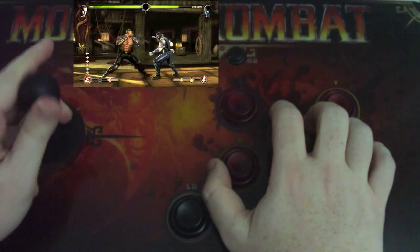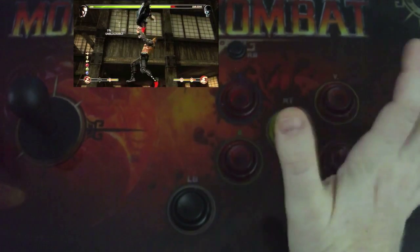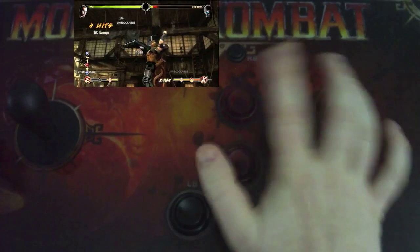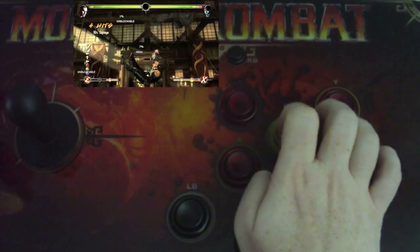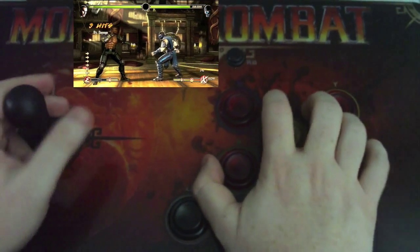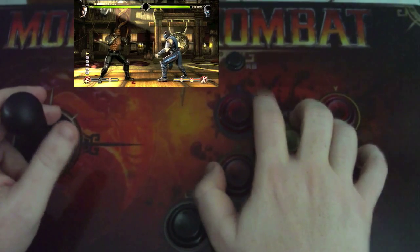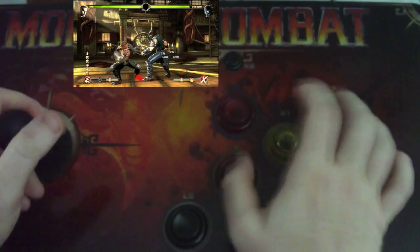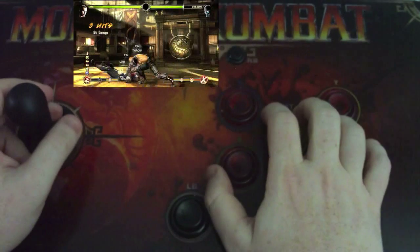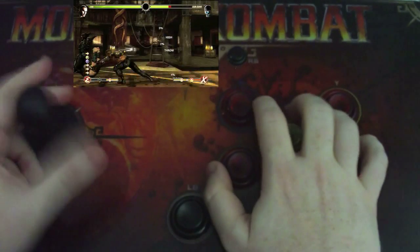Another thing I like to do with Jax, Scorpion, and Kano is the air throw — you jump over and hit the two punch buttons at the same time, and as you can see it never misses. The other big thing in this game is dashing up and throwing people. By default the RB button is to throw, but it's really difficult to reach in a match, so you use the two buttons instead. It's very simple: dash, dash, throw. Once you get used to it you almost never miss. If you don't time it right sometimes a punch will come out, but usually it doesn't miss.